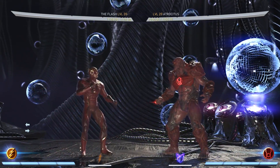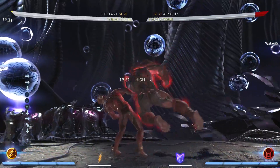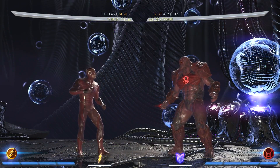One way to blow up the wake up is if you think they're going to wake up, you could just duck. Then do an uppercut before the last hit and after that you can go for your combo. So wait until the last hit, uppercut him, and then go for a combo.